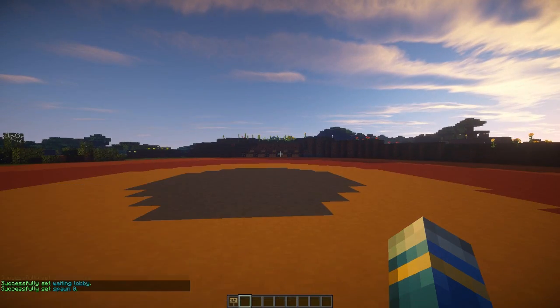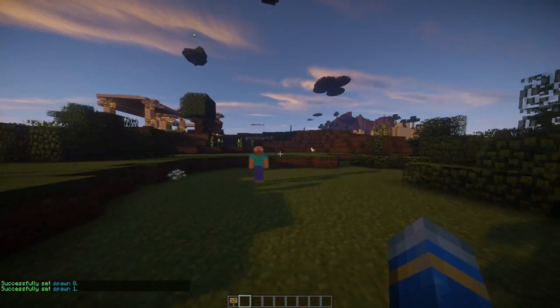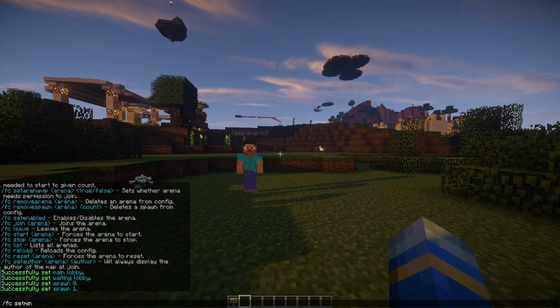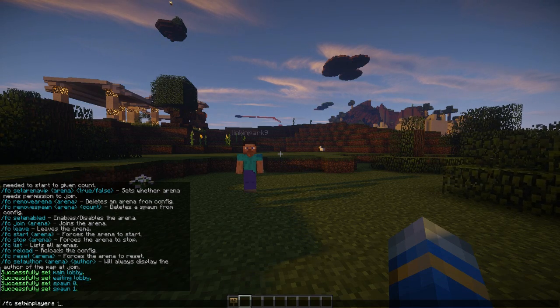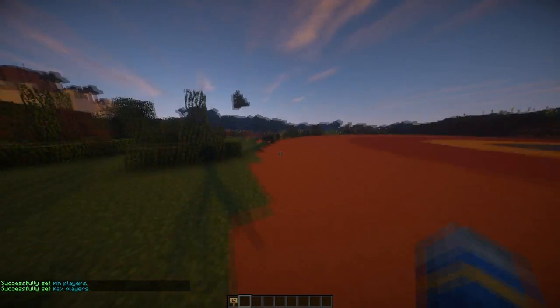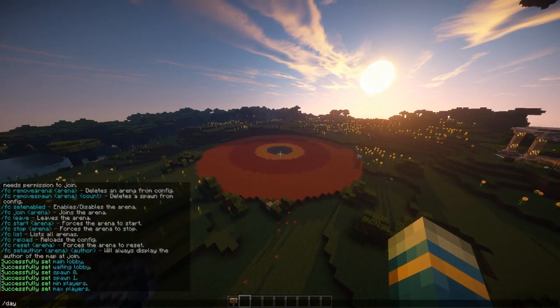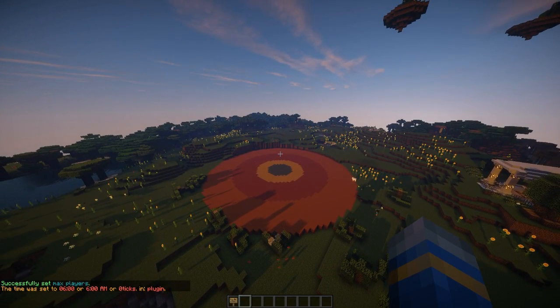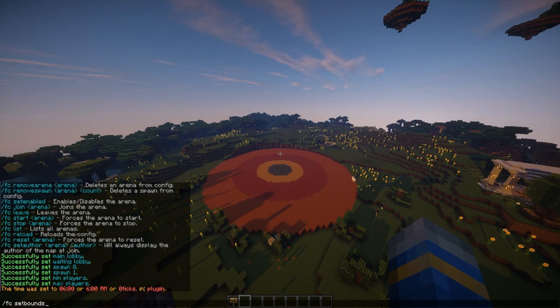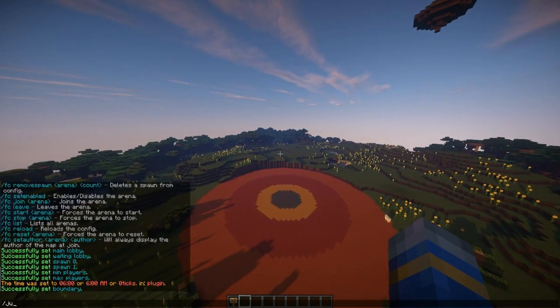Now we need to set the min and max players: FC set min players YT 2. That's very simple. I'm going to fly all the way over here and up to set the bounds. FC set bounds YT high — so that sets the high point of the arena.